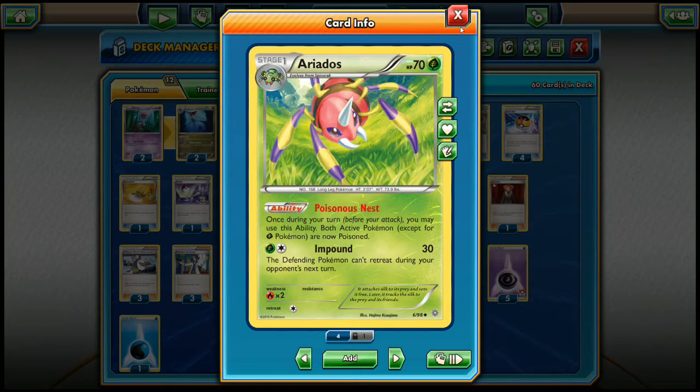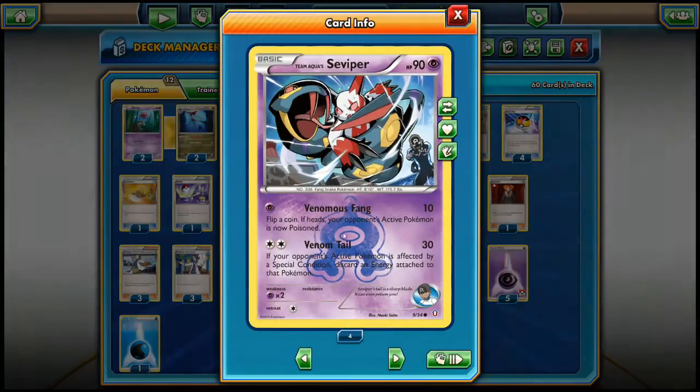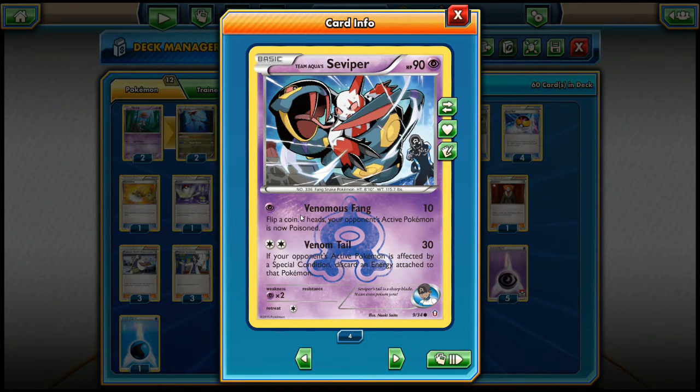Grass decks are also tough because we cannot poison their active Pokémon. However, there's a way around that using Survivor's first attack, Venomous Fang, which does 10 damage - then flip a coin, and if heads your opponent's active Pokémon is poisoned. It's a bit luck-based but you can still pull it off, just a little harder.